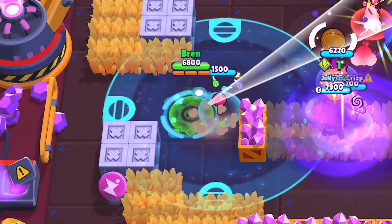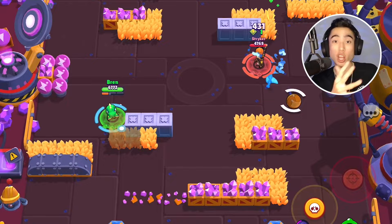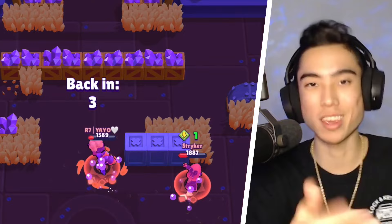A big-brain play with Lollipop Drop is to place it right next to bushes — enemies won't see you running into the bush since you'll be invisible, and when they destroy the gadget you'll be completely gone. Similar to Clone Projector, you can also use Lollipop Drop to tank incoming shots, like from Piper or Brock. Just note it's less effective against multi-projectile brawlers since once it's destroyed you'll still get hit.